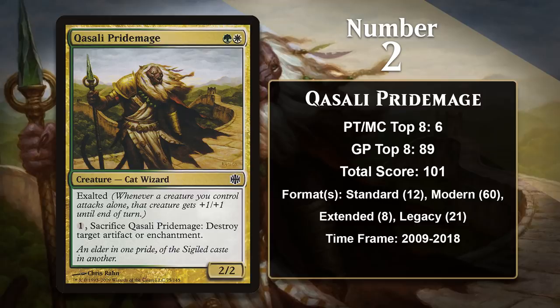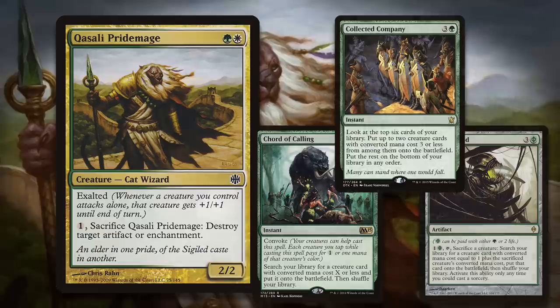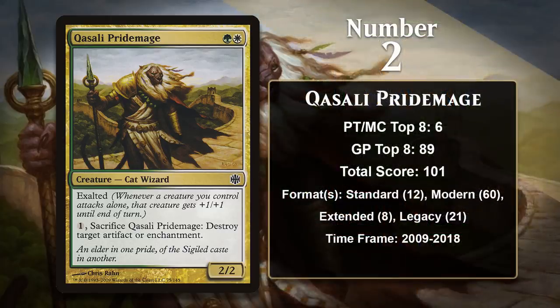Modern has been where the Pridemage has found the most success. That format has always had toolbox decks running various cards like Collected Company, Birthing Pod, and Chord of Calling that allow you to search up cards especially effective on a given board state. So if an opponent has a good target for the Pridemage, you can search it up, and if you just play it like a creature early, it can help you do damage. In Legacy, it's been played in a variety of decks, with Maverick being its most frequent home. The Pridemage doesn't have any points since 2018, and if it doesn't get some soon, it will likely be overtaken by the Canonist and Meddling Mage in the near future.